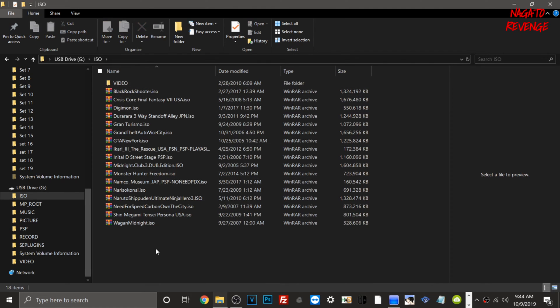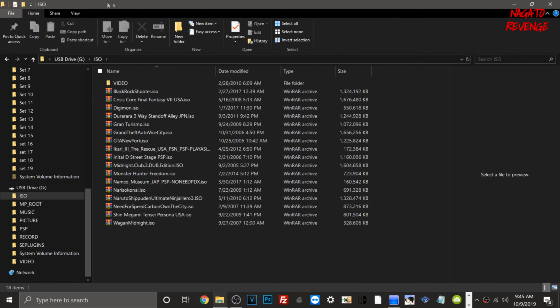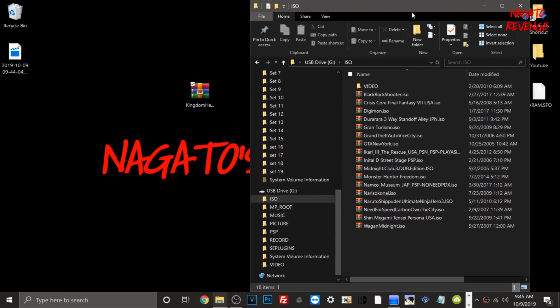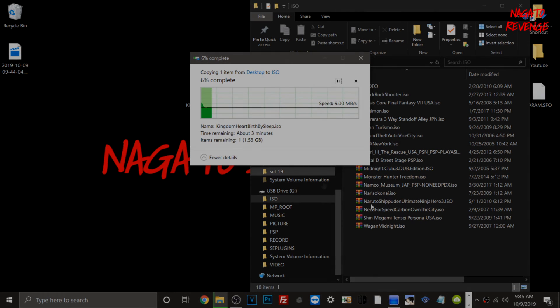Here's the ISO folder, and as you can see I have all my PSP titles in here — Black Rock Shooter, Need for Speed, and all that fun stuff. I'm going to minimize and move this to the side. Here's the Kingdom Hearts Birth by Sleep game for the PSP. ISOs and CSOs can both go in here, so all you really have to do is transfer your game of choice. It may take a minute or so to complete, but that's how simple it is to transfer a PSP game onto your modded PlayStation Portable.